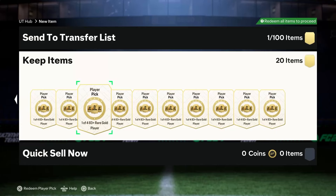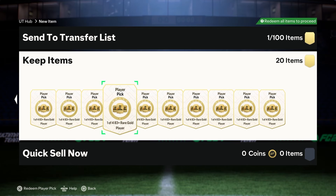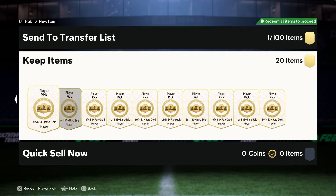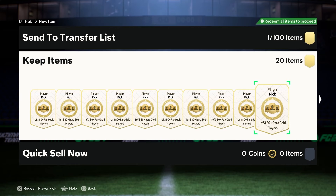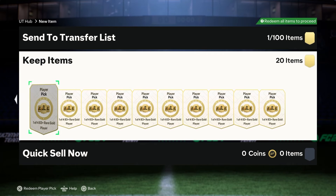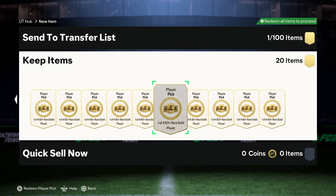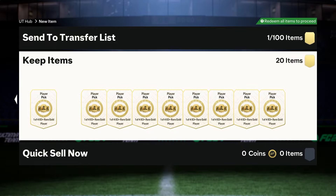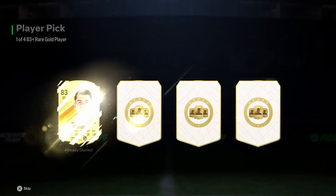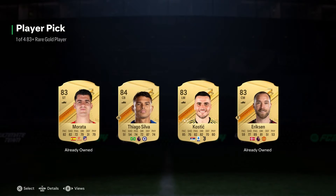What's up guys, welcome back to the channel. EA have dropped this 83+ player pick and they're craftable about 10 times a day. In today's video we're going to compare what's better: 10 83-pluses or 10 80-pluses. For the price of 10 83+ player picks you can actually craft like 36 of the 80s. We'll get through the 83-pluses first, hopefully we get something good, and we'll compare.